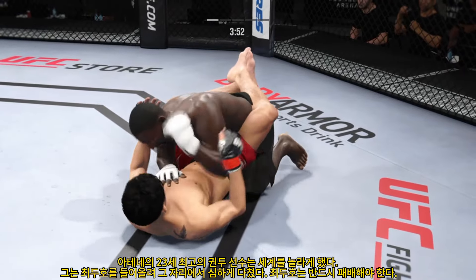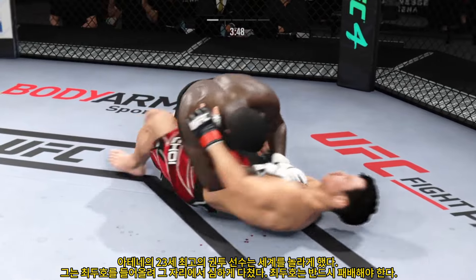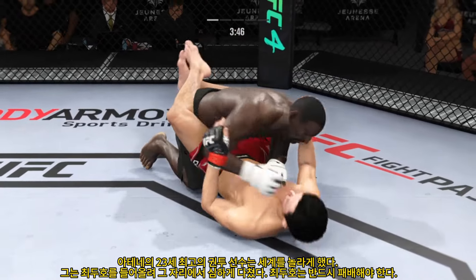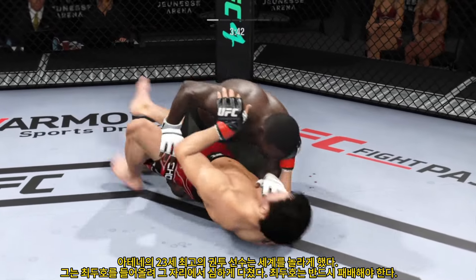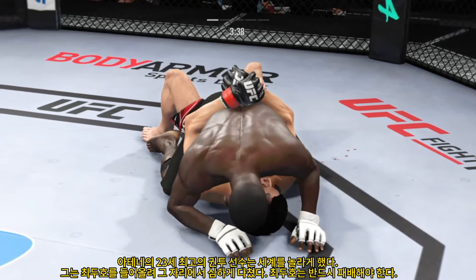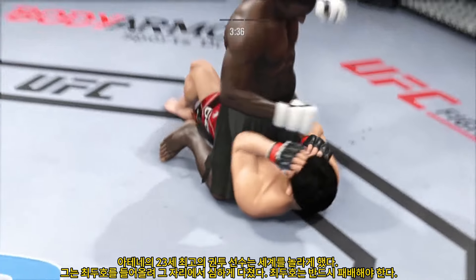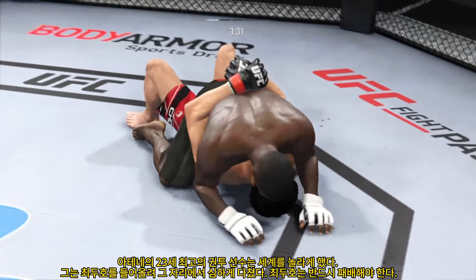Now goes in and secures the takedown. That left hand is money tonight. Working off of his back here, looks like he may try to hip escape. Close guard. How fun is this to watch as he continues to dole out damage with the ground and pound? Takes it back to the days of guys like Mark Coleman just beating people up with ground and pound. This guy is a throwback fighter, and he's very fun to watch.